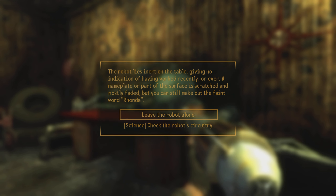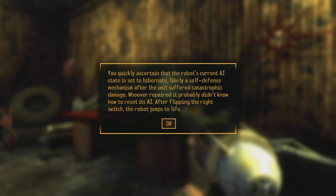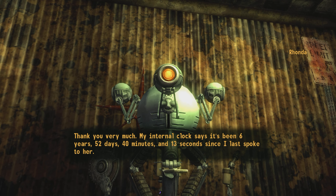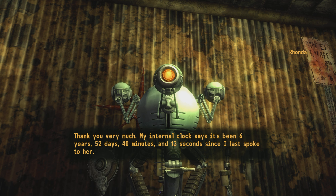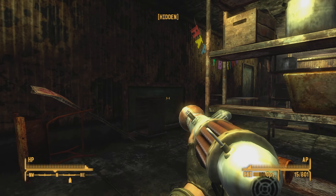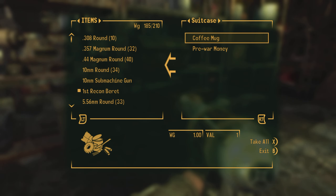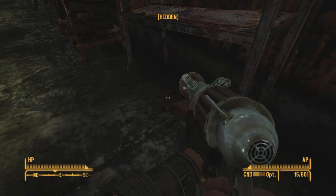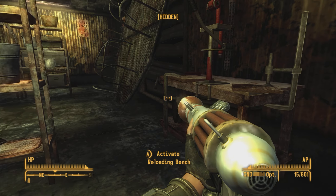We have to deal with Crazy Crazy Crazy, but we also have to do the Brotherhood thing. I want to go into this broadcast building first. There's a storage building here - this robot, a Mr. Handy, was lying on a table giving no indication of having worked recently. The name tag scratched on the surface reads 'Rhonda.' Checking the robot circuitry with Science - the unit suffered catastrophic damage, but if repaired it probably didn't know how to reset its AI. We flip the right switch and the robot jumps to life.